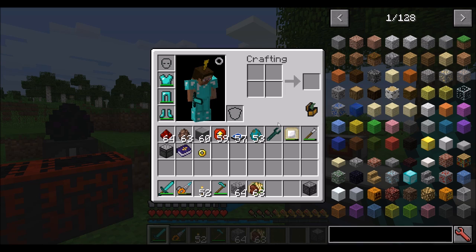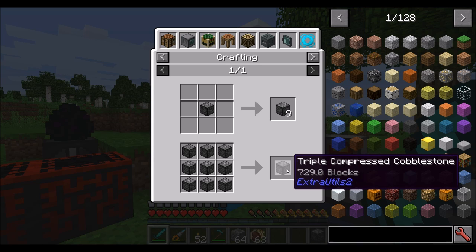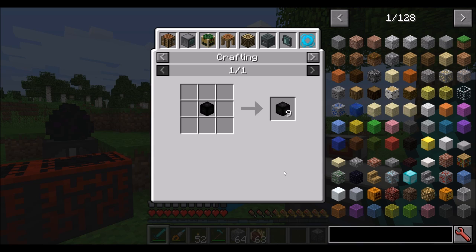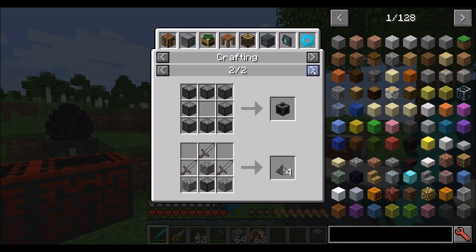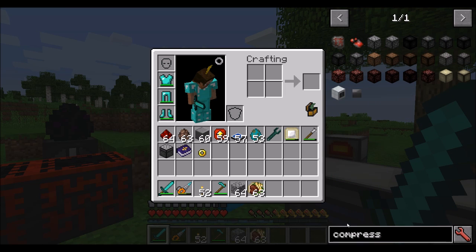Everybody who plays modded Minecraft runs into the point where you have too much cobblestone. That is where compressed cobblestone comes in. This stuff can compress all the way up from double to triple to quadruple to quintuple to sextuple to septuple to octuple compressed cobblestone, which is a lot of blocks of cobblestone. You can also use the compressed to craft the deep dark portal and stone spikes. It's not the only compressed block — dirt, netherrack, and sand have compressed versions as well.